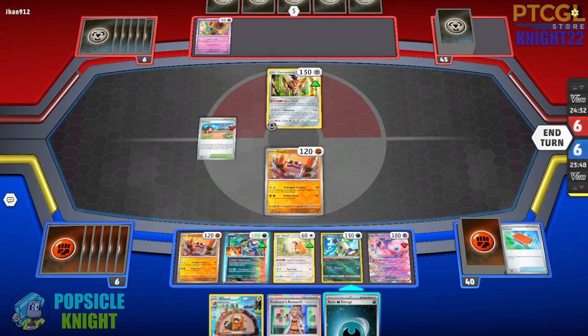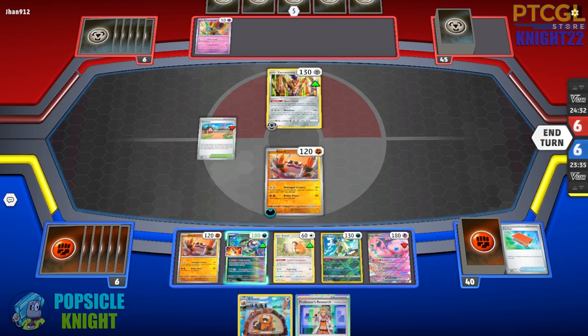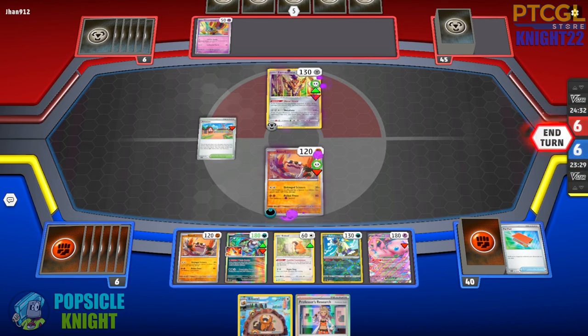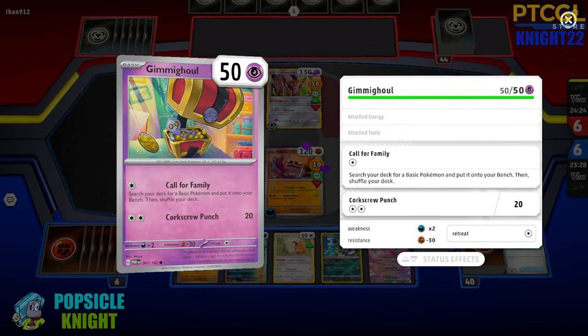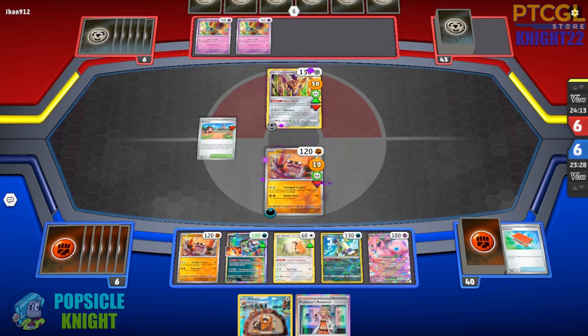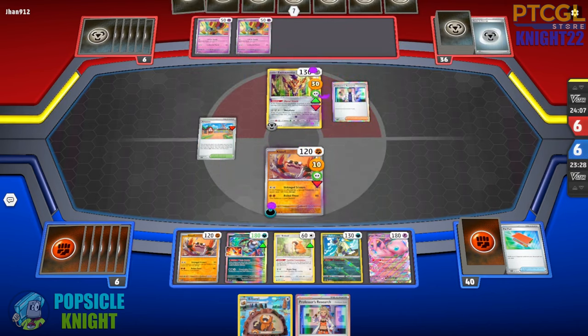No knockout this turn. I'll put an energy on Kloff and then poison both active Pokemon. Their Zamazenta will have three damage counters on it, which puts a little pressure on my opponent. Looks like they're using Gimme Ghoul — this is the Goldengo build. Let's see how well Goldengo goes against our Kloff.